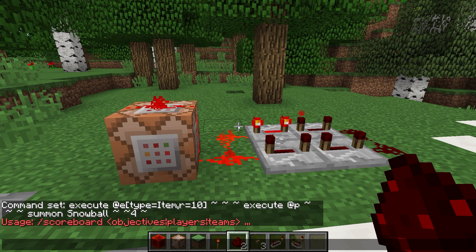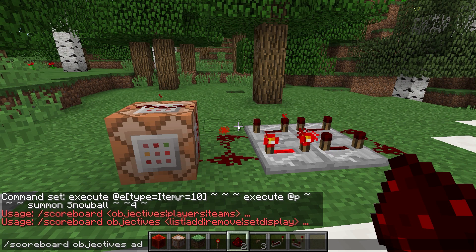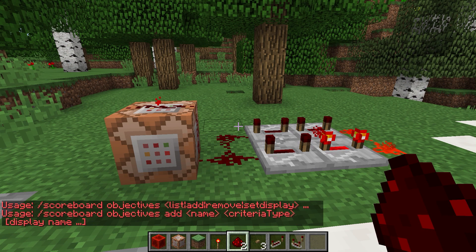We have to create one to be able to use it. So let's do that. With scoreboard objectives you can do list, add, remove, or set display. We are going to use add. The format is: scoreboard objectives add, then name, criteria type, and display name.